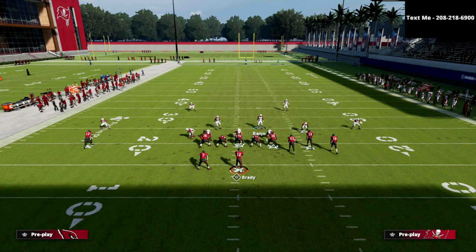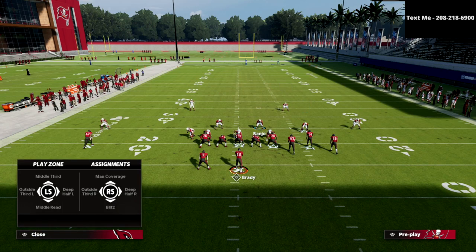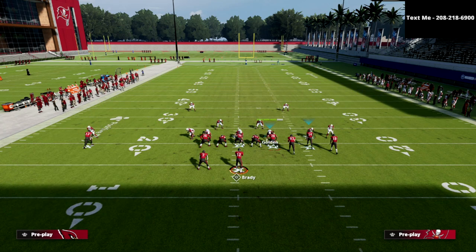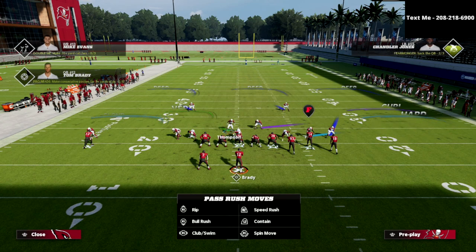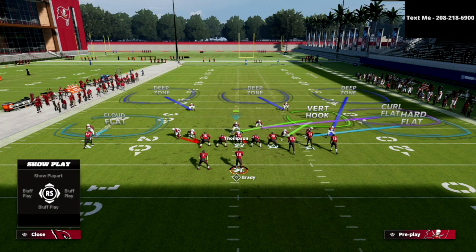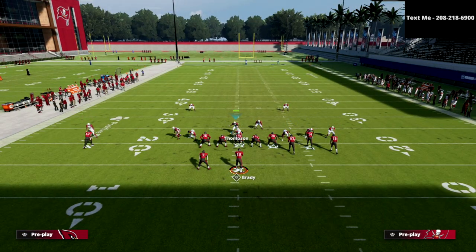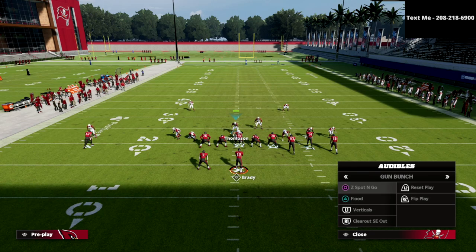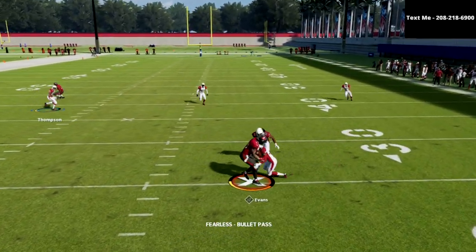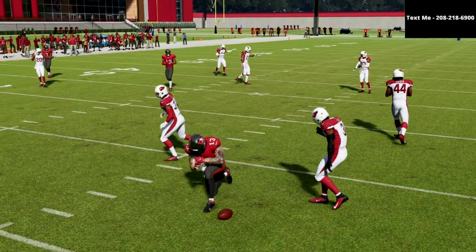We could also create some rolling coverages. I could do some cover-three cloud type of stuff — like a cover-three cloud style of coverage with a Mabel on the backside, and then use this left-of-screen flat. This three-man pressure from this specific formation actually does a pretty decent job at getting some basic pressure, and you've got great coverage underneath it. So this is a way that the 3-3-5-odd can be utilized.